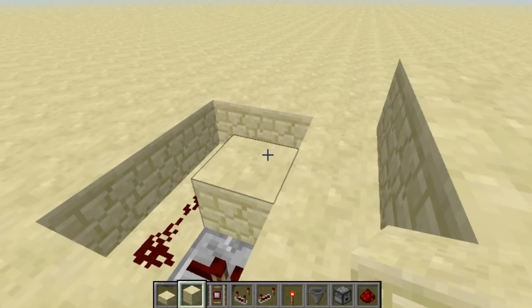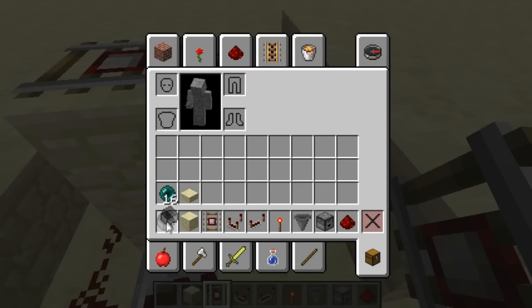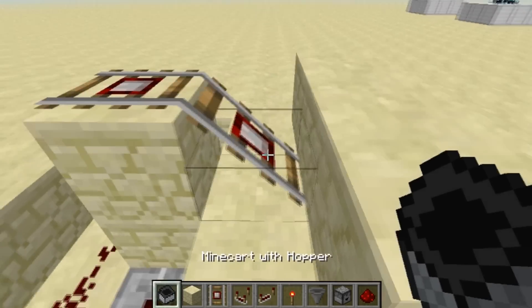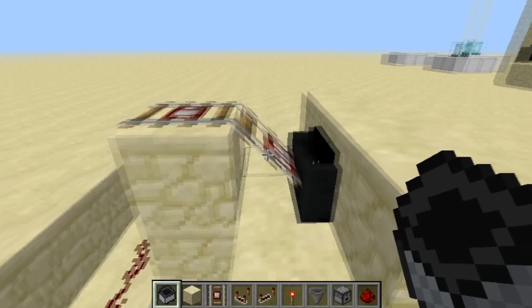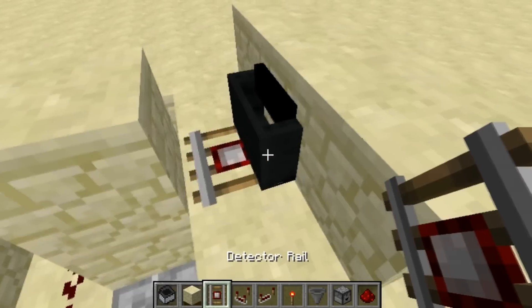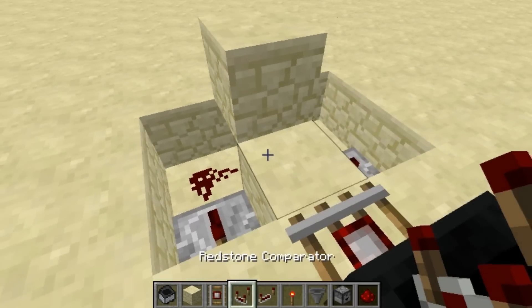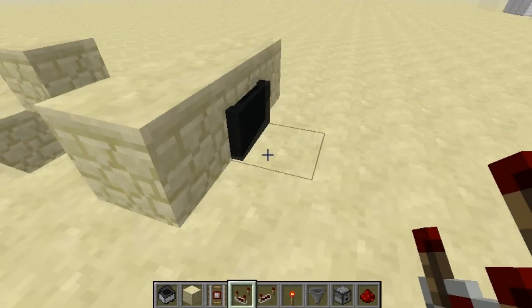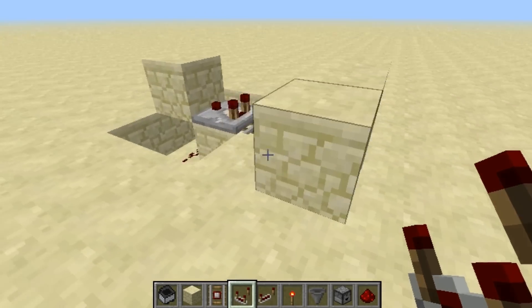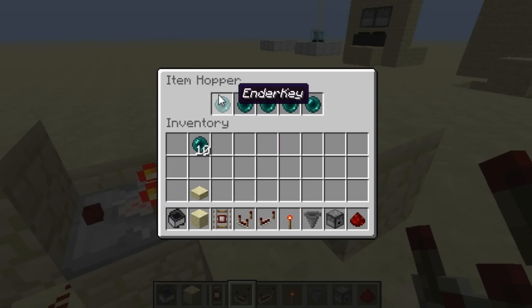Now you can place your wall on top of it. Place a block here, then two rails like that. Take your minecart and place it on this rail — it's going to go smoothly into the wall. Destroy this and place it back like that. Now destroy this, place a block here, a comparator over here, and I just pushed this so you can place it back. Now place five ender pearls in here and add another one.